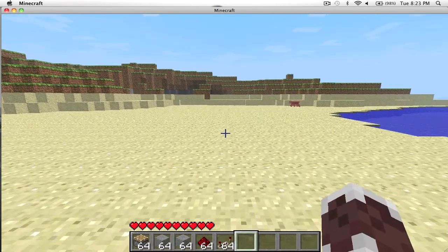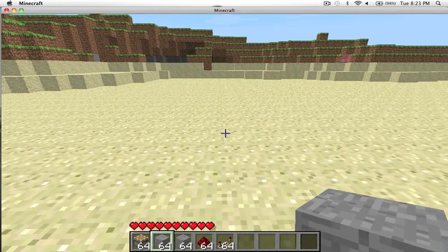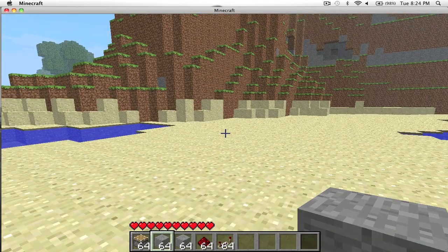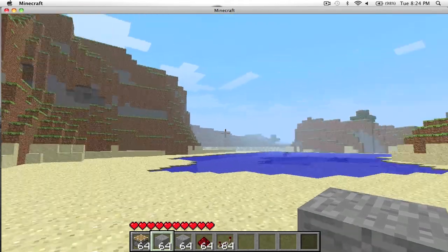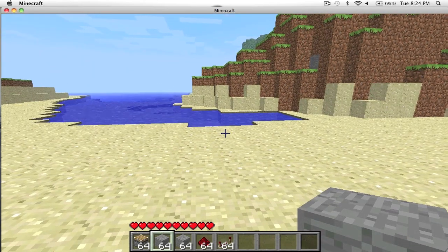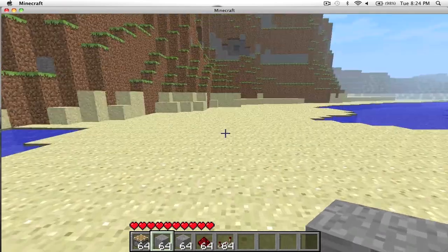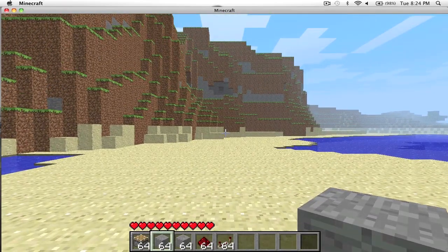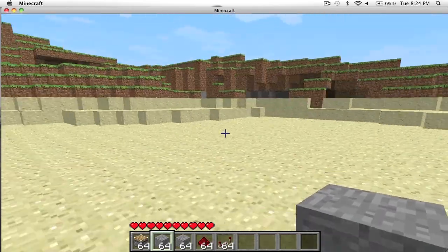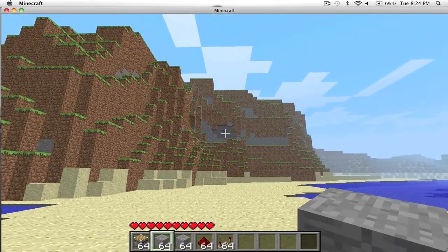Hey guys, Joel here from BoxMoGaming. This is the second episode of our Piston Trap series. Today we're going to be doing a hallway kind of trap. It would be basically a mine shaft or a long tunnel going through your mine, and if you don't want people going through there, you basically just stomp them from above with stone and suffocate them.